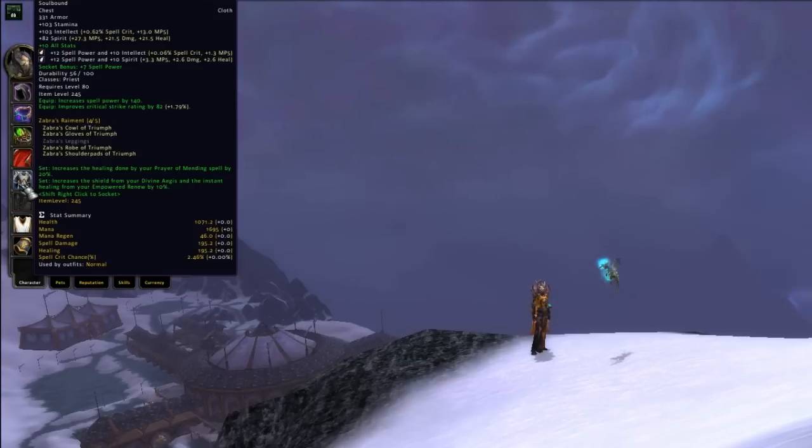I would not suggest gemming for crit or haste unless you are absolutely crazy for either stat or somehow have a big deficit. It's almost always a better choice to gem for Intellect than crit, and you can pick up plenty of haste on gear as is.